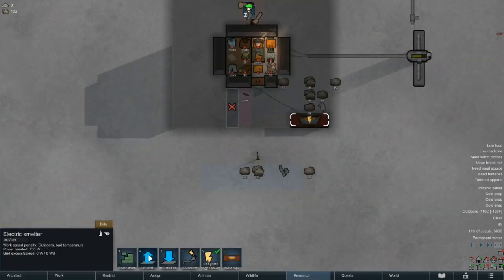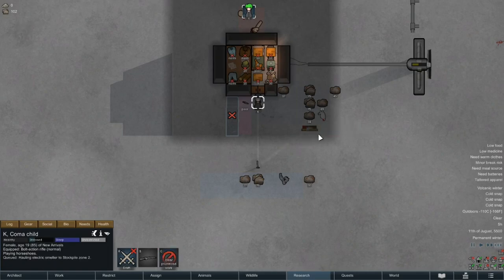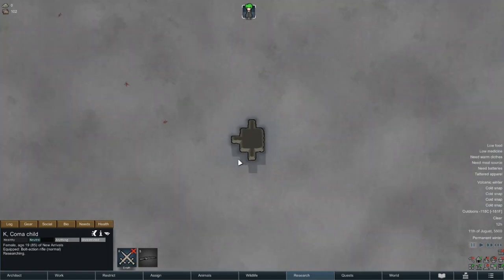Kay is going to start off the day with breakfast before uninstalling our smelter and hauling in preparation of the expansion of our base. We then get the first event of the episode: a large meteorite has smashed onto the sea ice, and the fact that it didn't go through the ice must be a testament to how frozen this rim world is.